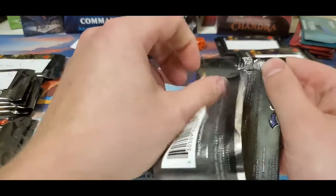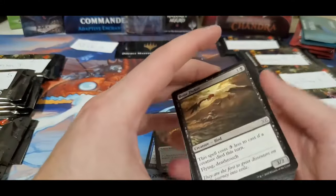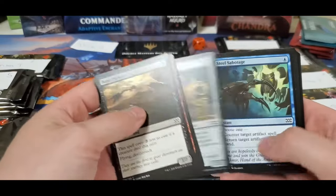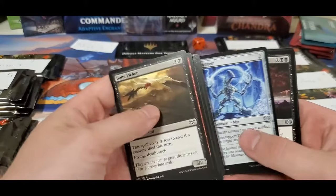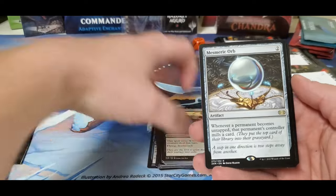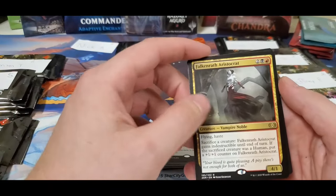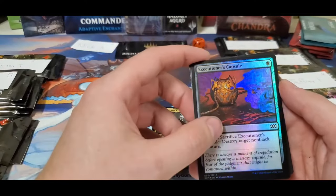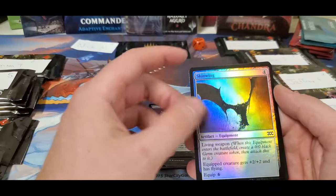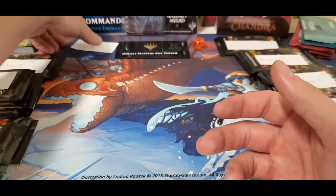Pack number two for Nick. Drown in Sorrow, Mesmeric Orb for your rare — not bad at all — and the Aristocrat, the old Vampire. Got a foil Executioner's Capsule and the Skinwing. Not too bad for Nick.